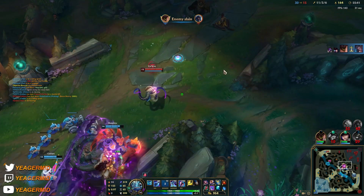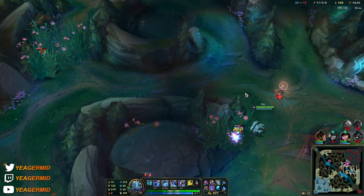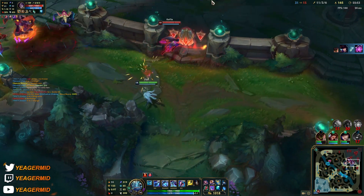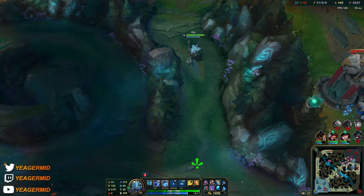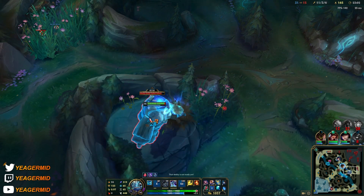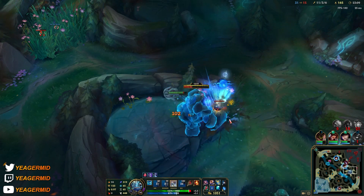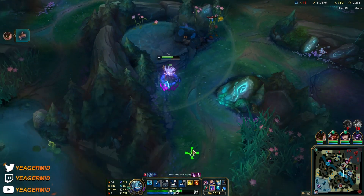There's no way they're winning that fight — I can come in from the side but there's a ward, that's why you have the Sweeper so they can't see a flank. We can take the blue buff hopefully since they don't have vision — well they do now, so I'm out.